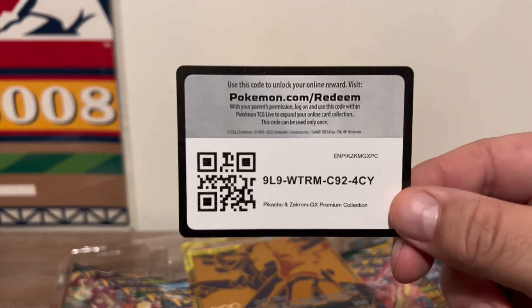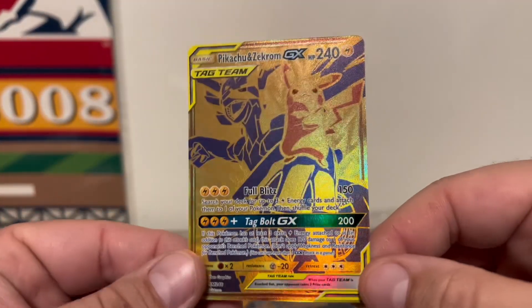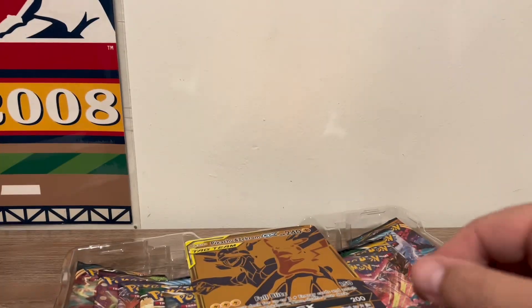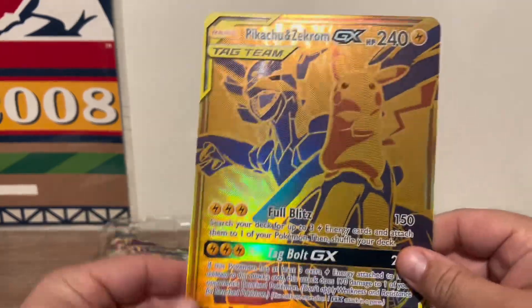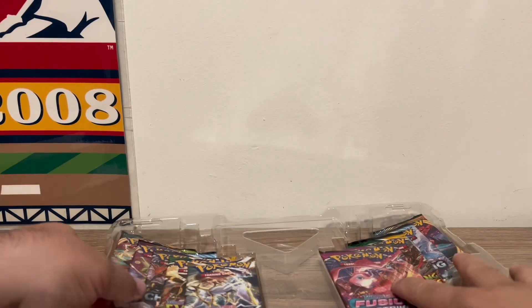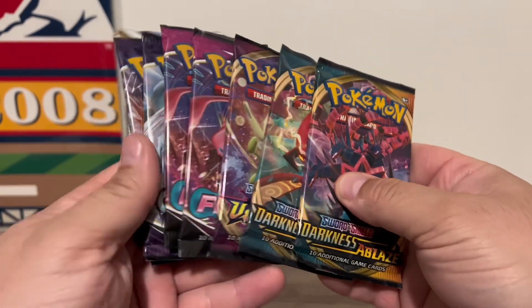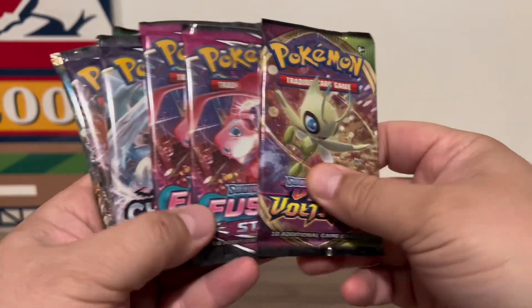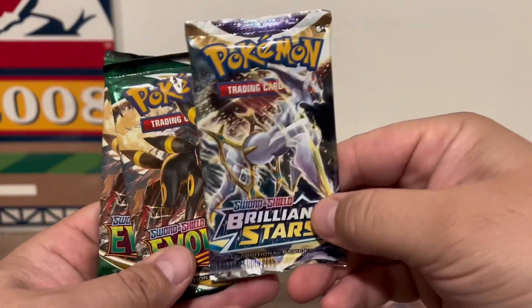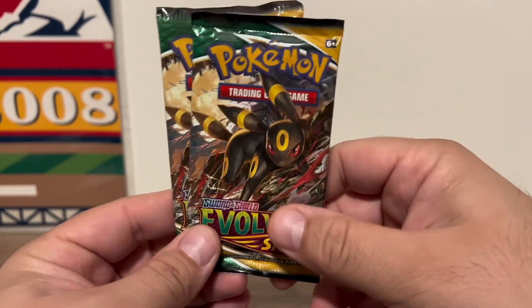As we get into the code card — enjoy, have fun — another promo, very very nice, and a jumbo card which actually does not fit into the jumbo folder that I have for my jumbo cards. Put that to the side for now, and of course the goodies, the packs. Here's the packs: we got 2 Darkness Ablaze, 1 Vivid Voltage, 2 Fusion Strike, 2 Chilling Reign, 1 Brilliant Stars — which happens to be my favorite set in Sword and Shield — and 2 Evolving Skies, so a total of 10 packs.